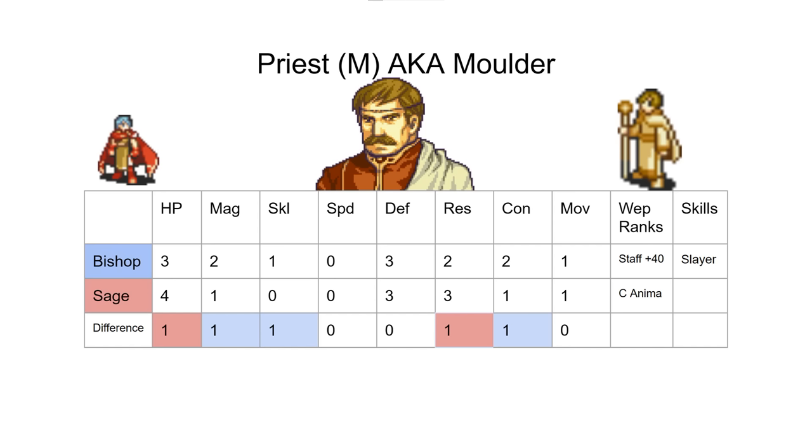It's worth noting that even at a fast pace it's reasonable to get him to A staves. In this case it's really about Latona — especially if you're not doing an LTC, having Latona is quite a nice boon. However, if you're playing a little slower and you're going to hit S rank regardless, maybe you promote him earlier and don't need the staff plus 40, then you might go Sage, because Anima's better than Light Magic and you want to use him for combat for some reason.